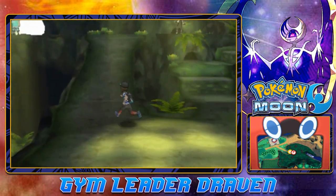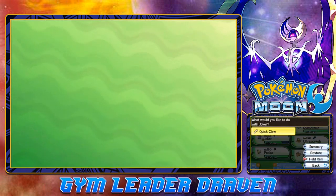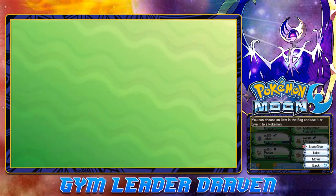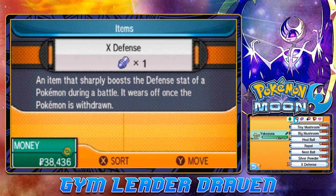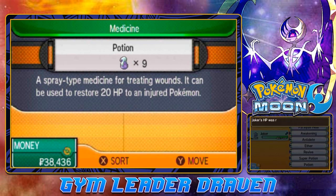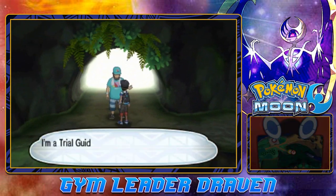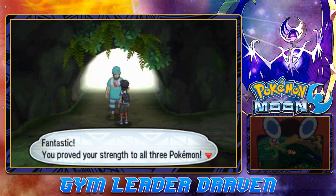One thing I want to do first — Yokozuna is not the fastest Pokémon, so let's give it a held item. We'll go with the Quick Claw to make it a little faster. Let's also restore some HP for Joker with a Potion. Now we move on — if you defeat all three Pokémon, the trial guide says, 'Fantastic, you've proven your strength on all three Pokémon, go right inside.' It is time.